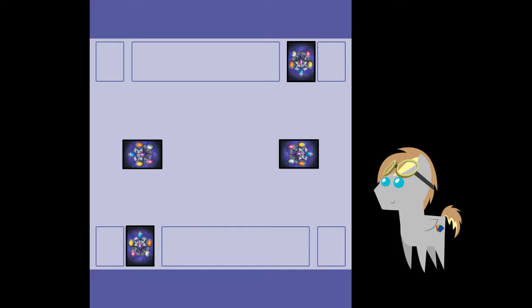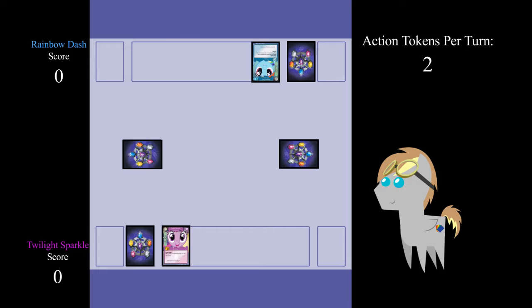Make sure you have some way of keeping track of your score and your action tokens. The trial decks come with a score slider that not only helps you keep track of your score, but also tells you how many action tokens you get. Trial decks also come with cardboard action tokens to help you keep track as well. Once you're both ready, place your main character in their home on their start site and reveal your starting problem. Which player goes first is usually determined randomly; however, for the sake of this tutorial, Rainbow Dash will go first.